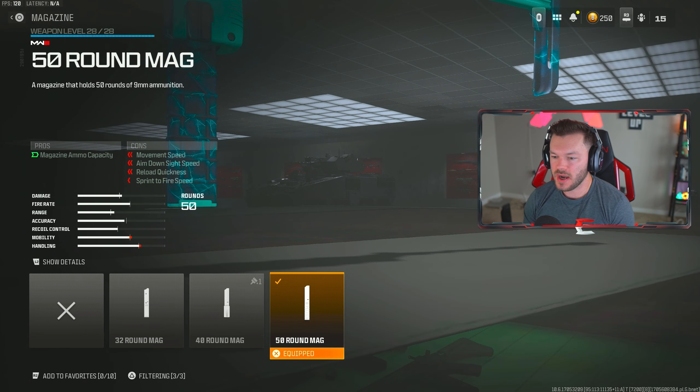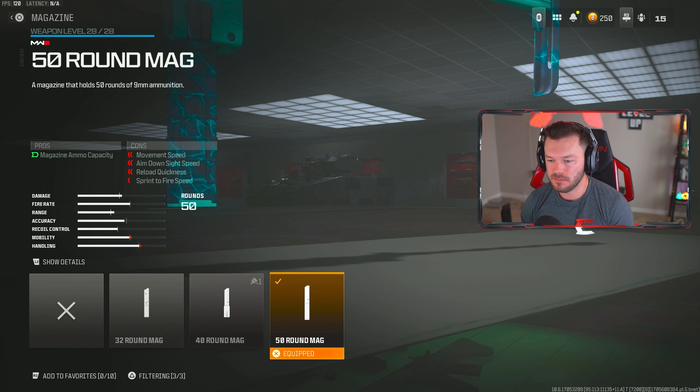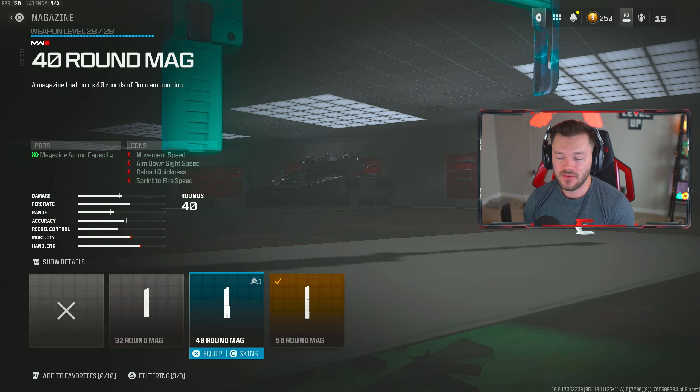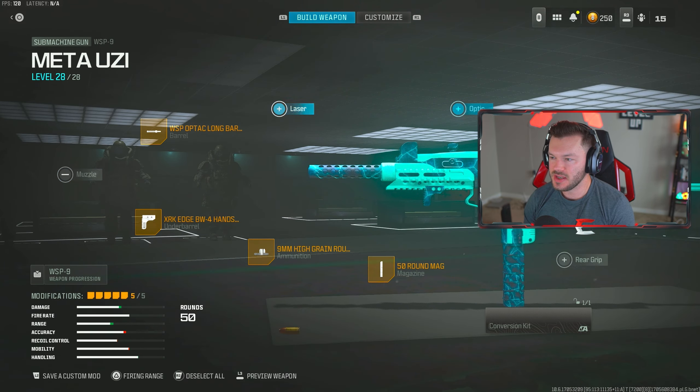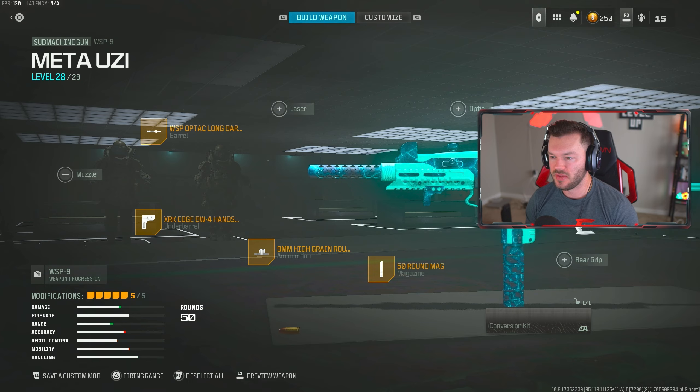We're throwing on the 50 round mag. This doesn't have a super high fire rate so you could technically get away with the 40 if you wanted, but I personally go for the 50 — it's just my preference, and it won't make or break the build. Definitely do not go for the 32 — that is not acceptable. Always go for at least the 40, if not the 50. Lastly, we're throwing on the WSP Factory Stock, giving us increased ADS speed, movement speed, and sprint to fire. You lose a little recoil control, but this gun doesn't have a lot of recoil anyway — it'll be a fantastic SMG.